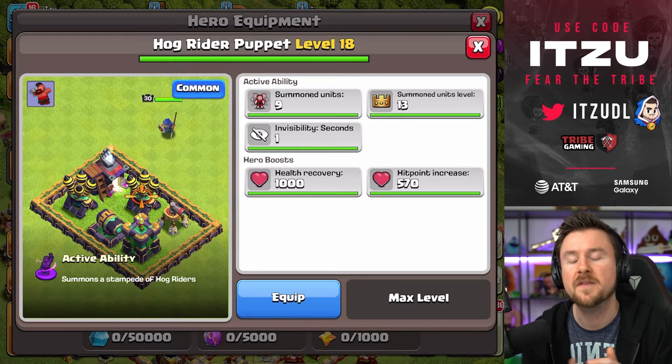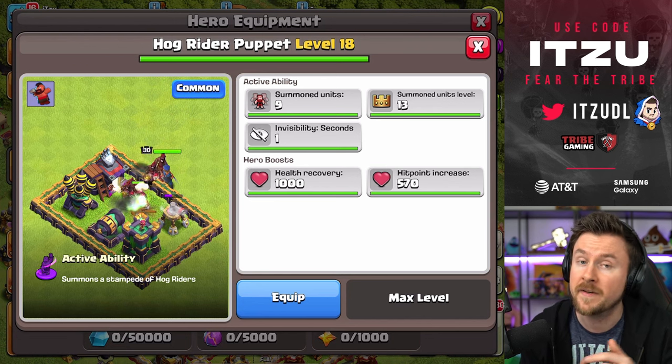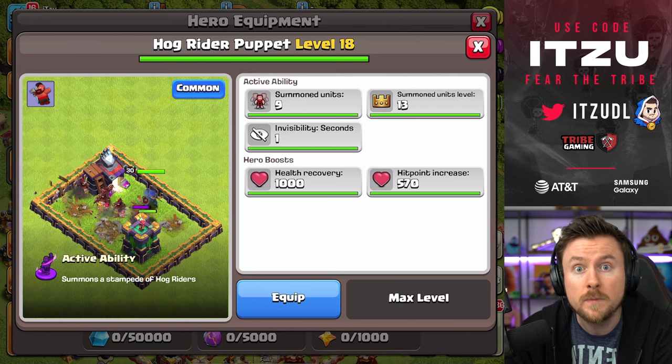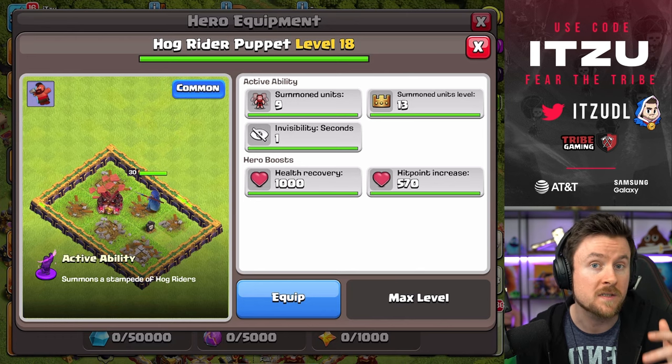First off we have the new Hawk Rider Puppet. This one is going to unlock on the Blacksmith building level 7, and when activating this ability you're going to generate a ton of Hawk Riders. The hero boost stats are total hit point increase and health recovery is going to be increased as well when using the ability.